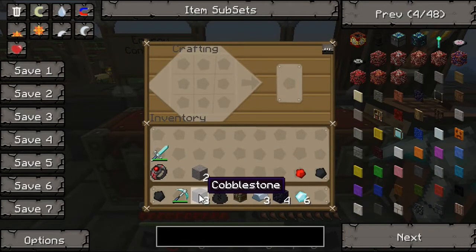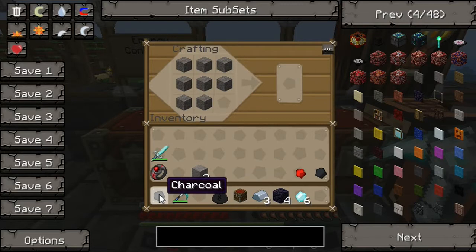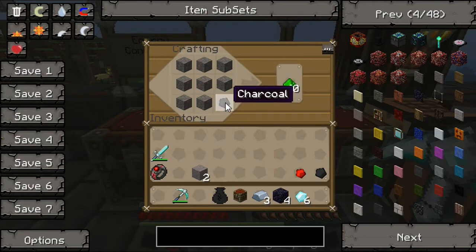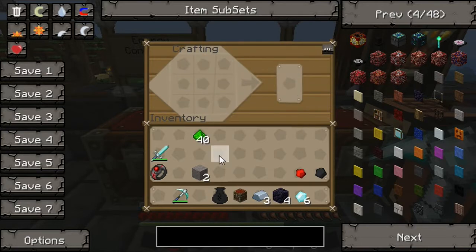First, we're going to want to make the lowest form of covalence dust. This covalence dust not only can be used in this recipe, but it can be used to fix stone tools and things of that nature. You're going to want to place your cobblestone in the crafting grid as so, take your one piece of charcoal, and we get 40 low-end covalence dust.